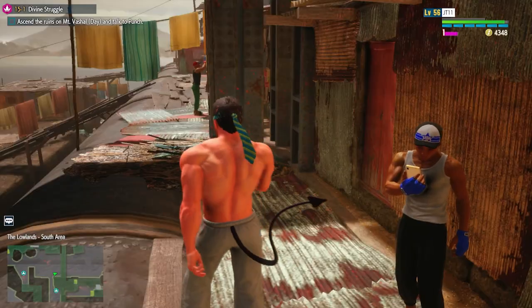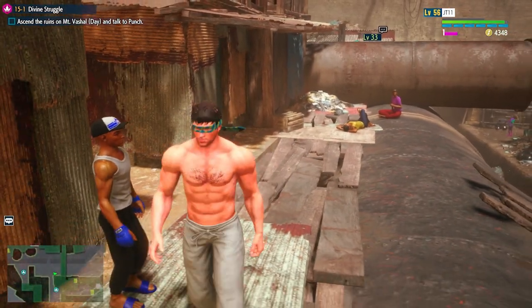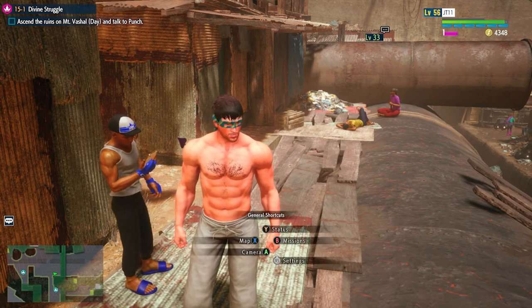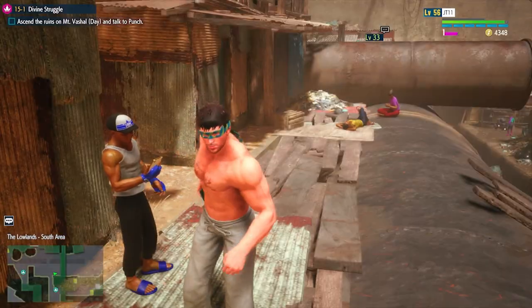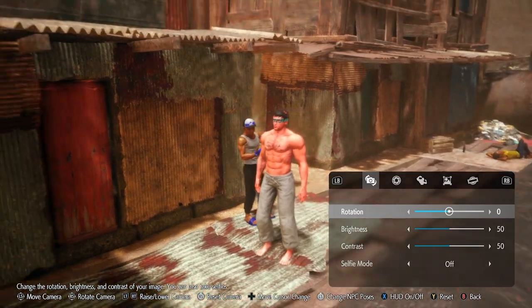The quicker way, which you'd know if you've done missions, is to press and hold LB — you'll see it in the general shortcuts. The shortcuts are also in the shortcuts menu on the phone. Once you go into camera you can obviously move the camera around.